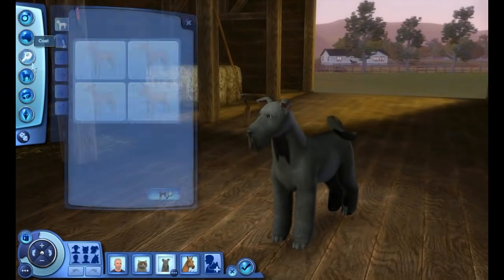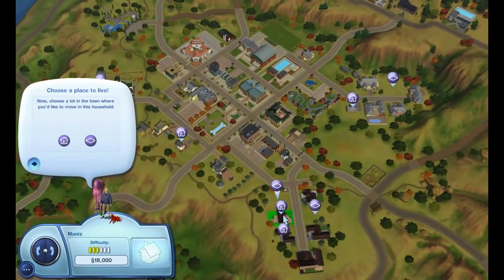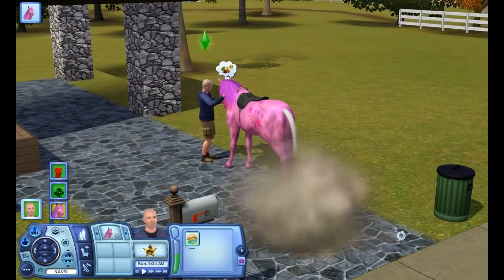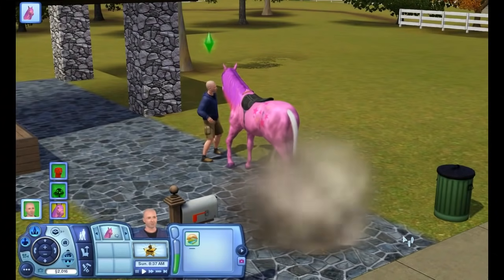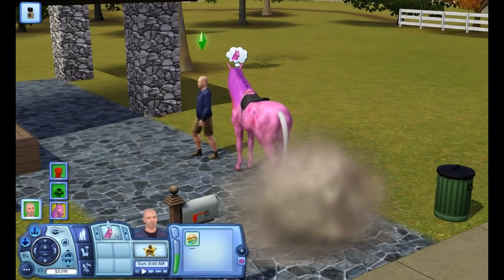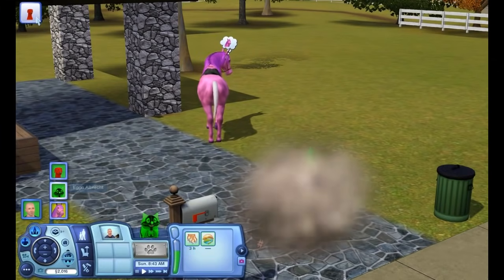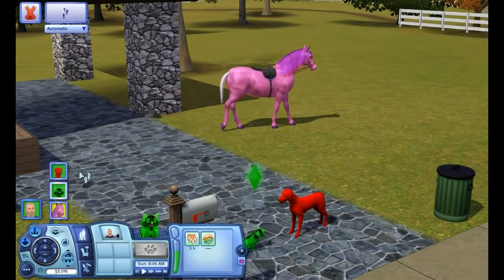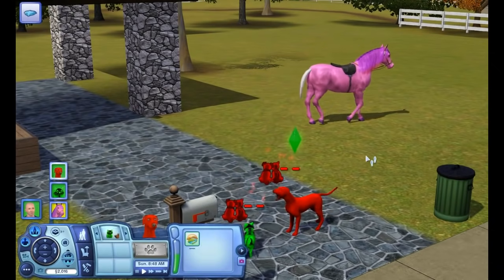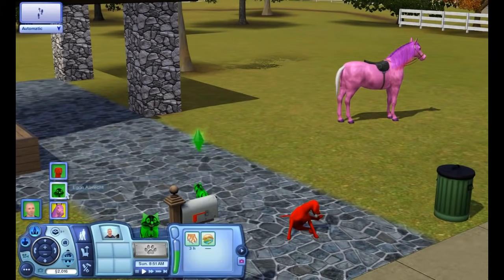Once you've finished building your pet, you can place it on any lot with human sims. From here it's up to you, and at first it can be a bit overwhelming. A large reason for this is that unlike previous Pets expansions, you now have complete control over your pets, just like any other sim. There are a massive amount of things that each of the three main pets can do, and several things exclusive to each animal type.